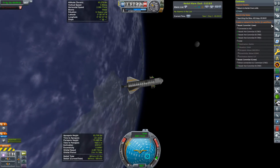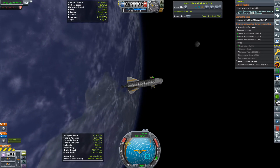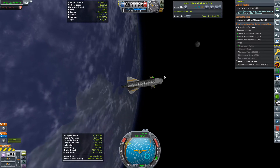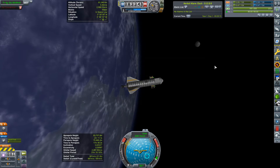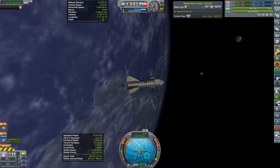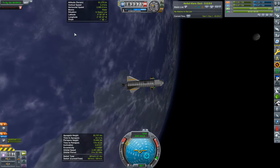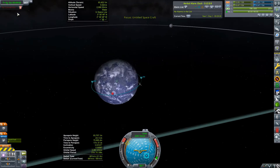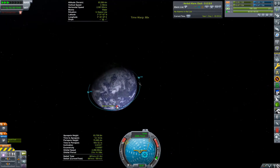The most important thing, though, is that we also picked up a contract to basically come back from orbit, so we might as well try it with this craft, see how it goes. We've got almost no fuel, not an awful lot of power, and most importantly, we have no connection to the KSC, so we're going to have to time accelerate round until we get connection.